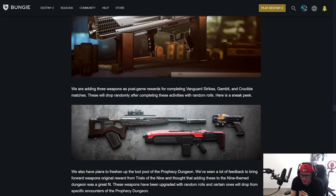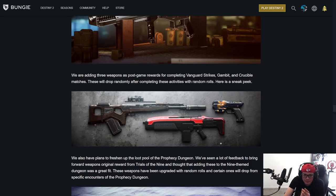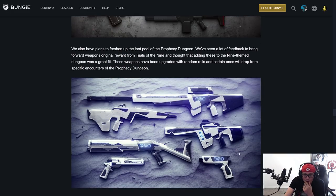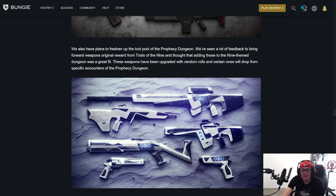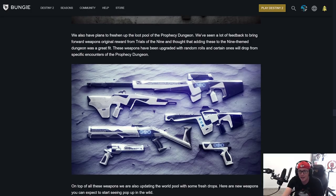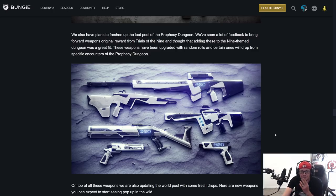They have plans to freshen up the loot pool for the Prophecy Dungeon by bringing forward weapons from Trials of the Nine. These weapons have been upgraded with random rolls and certain ones will drop from specific encounters in the Prophecy Dungeon. All the Trials of the Nine weapons — the shotgun, sidearm, pulse rifle, sniper — they're back with random rolls. That's a cool call. More weapons to use in the current meta — I'm down.